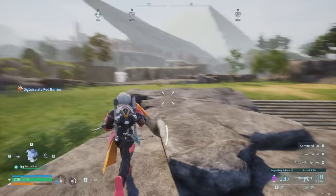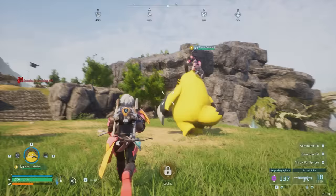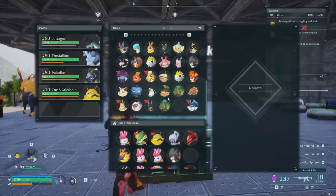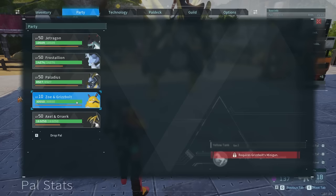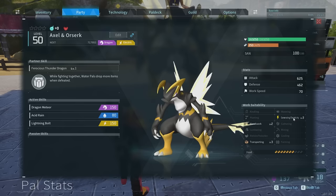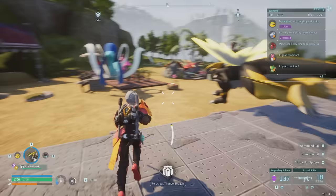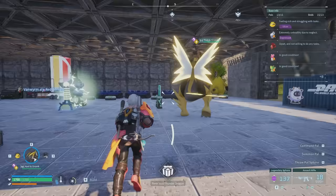Just have some fun with the game. It's pretty cool that you can run around with the bosses — it looks hilarious. The cool thing with these bosses is they actually have a ton of health. Zoe and Grisball have 30k health. And if we go back to our base — probably my favorite — Axel and Ozirk have 163k health. Nuts. They've also got level 3 Transporting, level 2 Handiwork, and level 3 Generating Electricity.